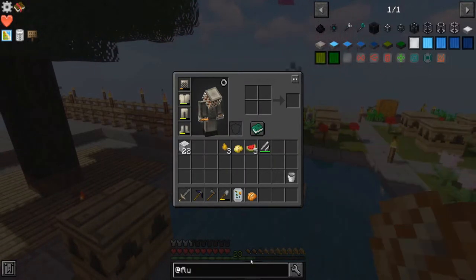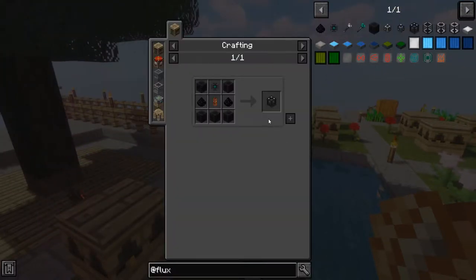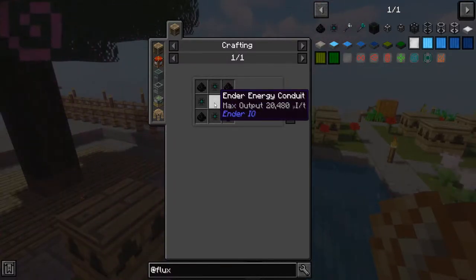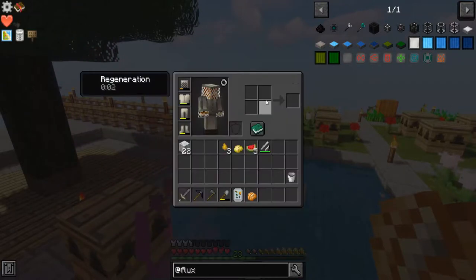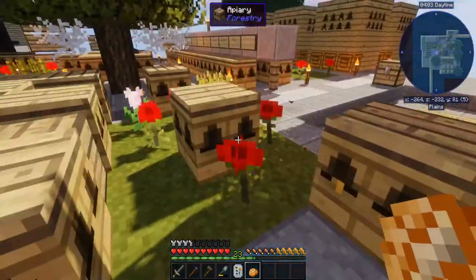Problem is, if I remember correctly, those things need an insane amount of ender pearls. To make the controller to start off with, I need five flux blocks — and an item I can't make yet. Flux blocks are ender energy conduits in the middle. A flux core is four obsidian and an eye of ender to make four of those. So yeah, I should probably get that going too.